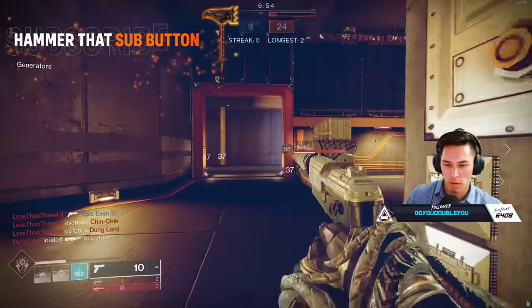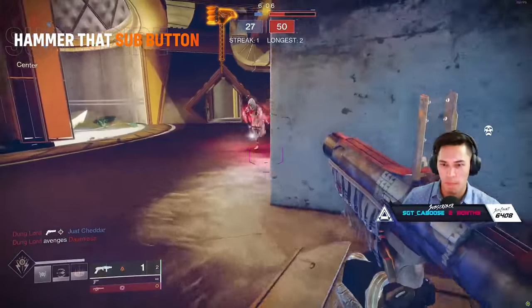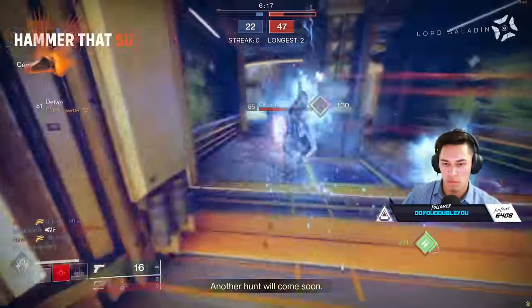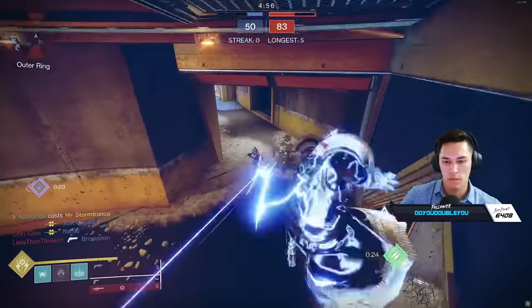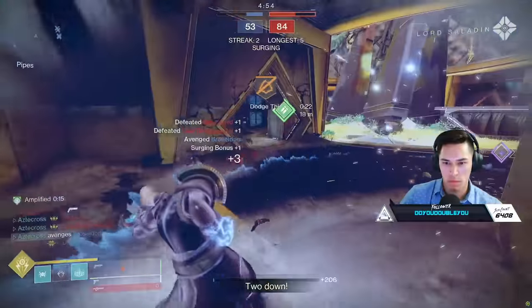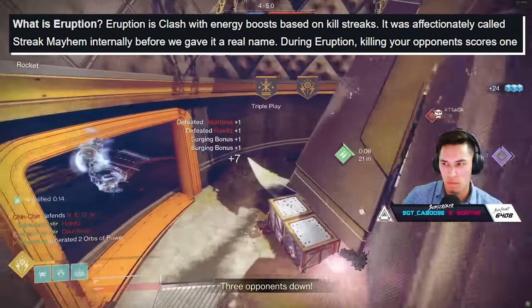First, let's talk about Eruption. This is a new game mode, similar to what Rift was last season for Iron Banner. It's essentially clash, or at least it starts off as clash, and then the game mode definitely morphs into mayhem. But it's like strategic mayhem, which is why back in the TWAB when they discussed it, it was originally called Streak Mayhem.